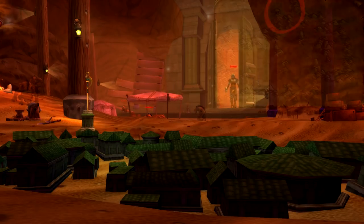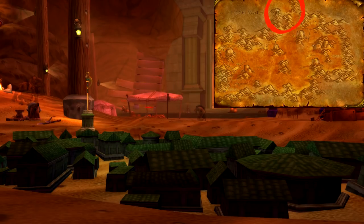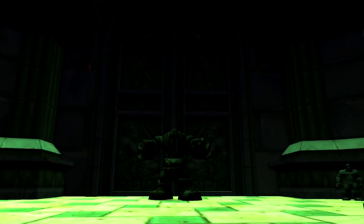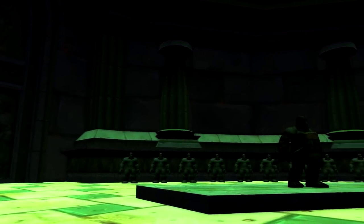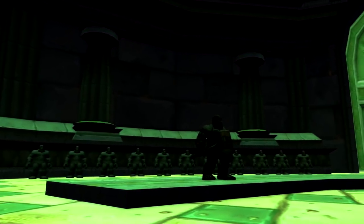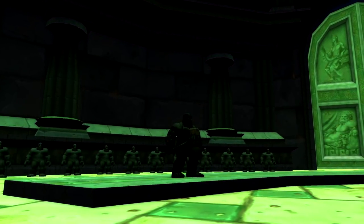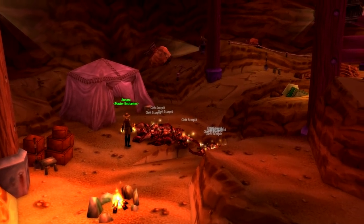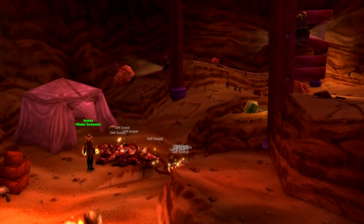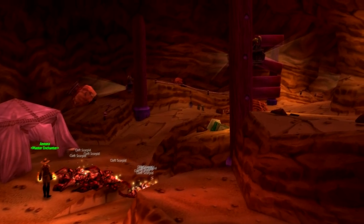Uldeman can be found in the northern badlands on the border of Loch Medan. It's an excellent place to farm cloth and gear that will be useful until you're at least level 50. Furthermore, some quest items that you can obtain will be useful for the remainder of the game. Keep in mind that to complete all quests for both factions you will need to run the dungeon at least three times. Enchanters can also find the master enchanting trainer Anora within the dungeon to progress further in skill.